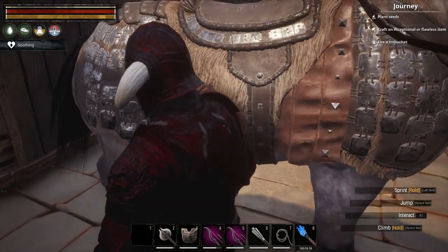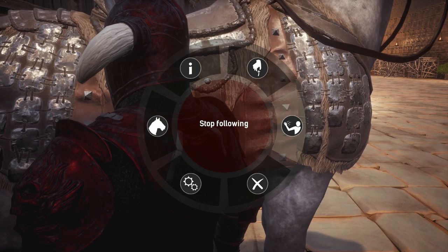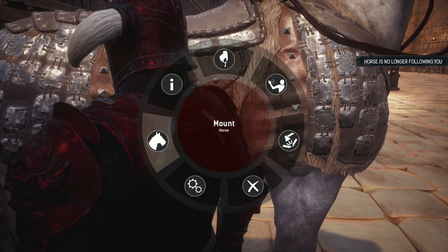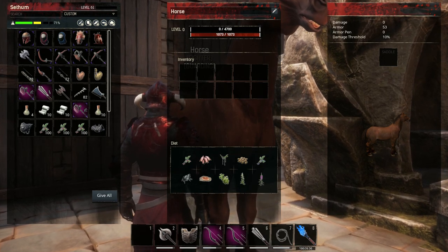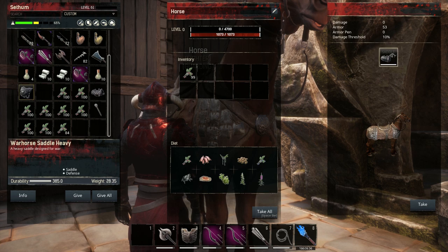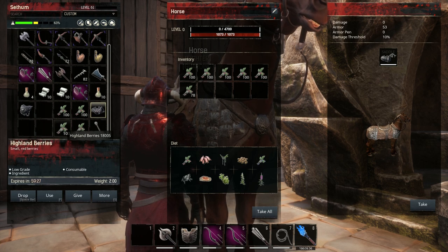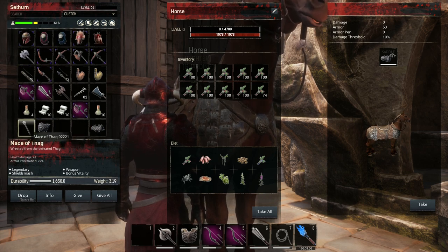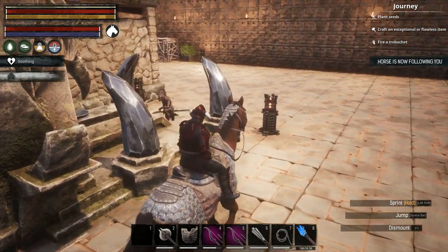Obviously this is for the PC version — I'm not quite sure what the controls are for consoles as I don't play it on consoles. Once you have placed down your horse, just walk up to it and press E once to access the inventory if it does not have a saddle. If it does have a saddle, by just pressing E you will automatically mount the horse. Make sure you put plenty of food in the horse's inventory, as it does help with healing — especially when you start out, as it does not have a lot of HP.